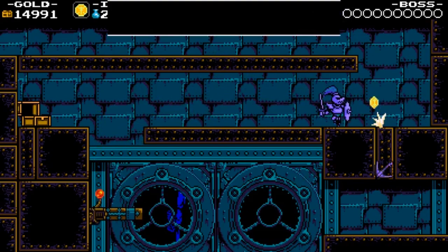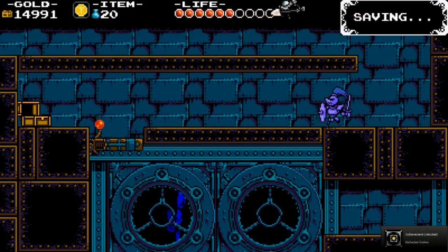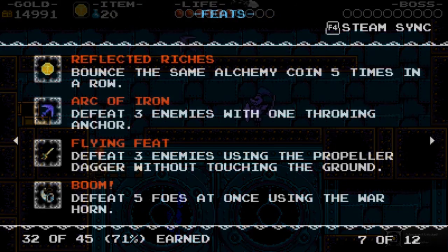You're going to throw the coin. You're going to want to let it bounce off once, or he'll fall off the level before chasing you again. And you're going to keep bouncing off and boom — got it. That one took quite a while. That's Reflected Riches.